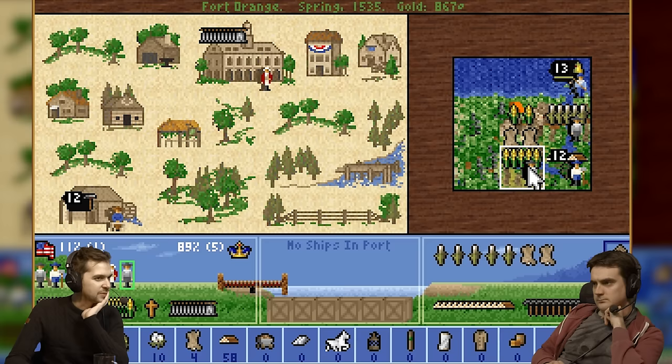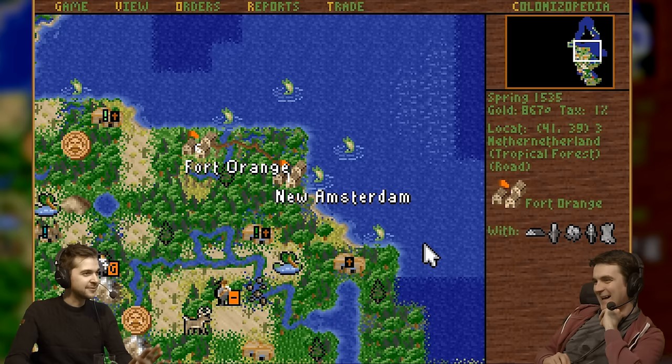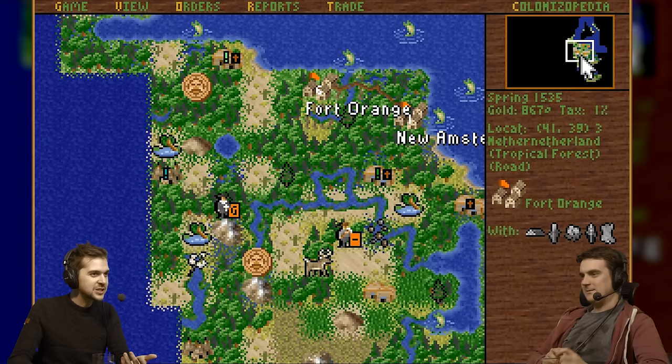I've got an additional colonist here — if I put him to work, we'll get the cotton. So we've now got cotton and sugar. This is the best game of Colonization I think I've played for a long time — they don't usually go anywhere nearly as well as this. The Indians haven't invaded, we've not starved to death, no disasters, the Spanish haven't attacked.